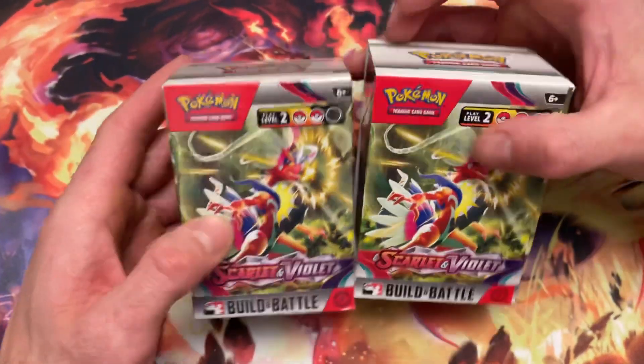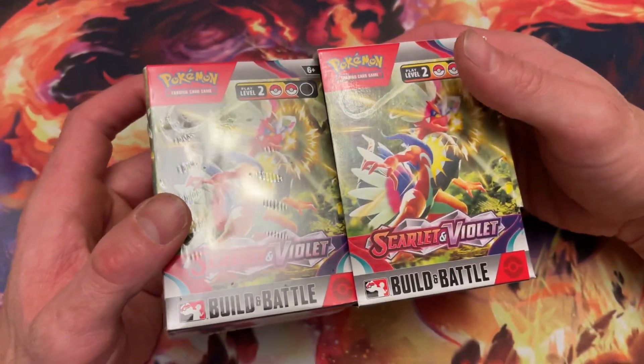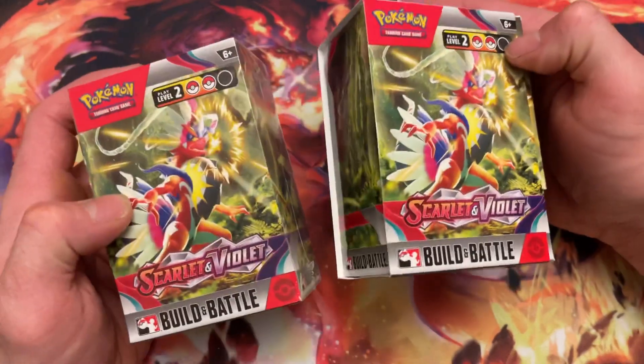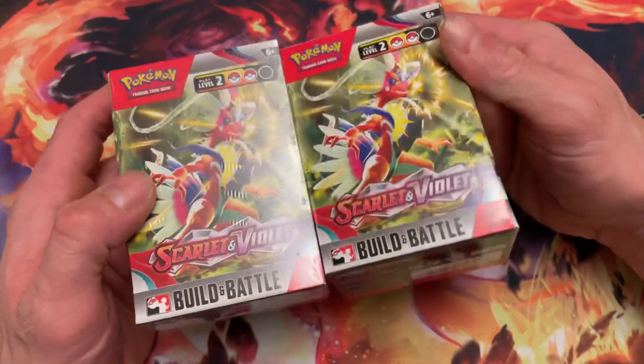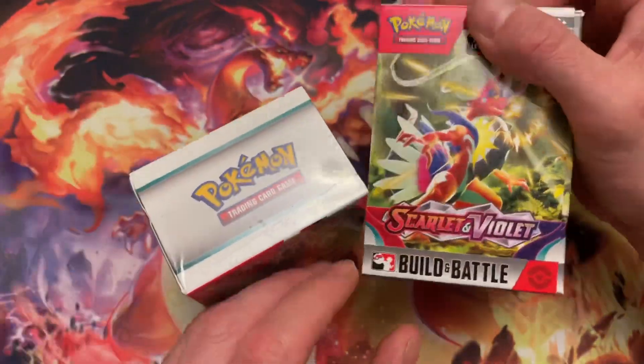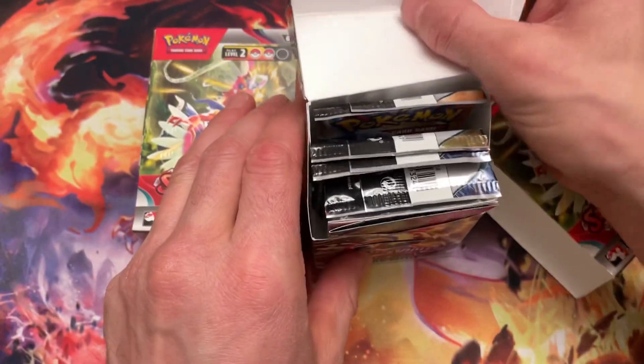We're going to go ahead and crack these open. This is the last thing that I haven't opened. I opened all the other ETBs and the blisters, and now this is the Build and Battle. One of them I cracked but I did not open it yet, so we will open that now. Let's see what's in this.